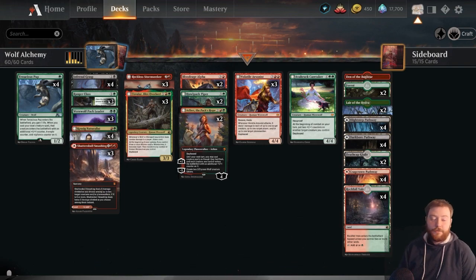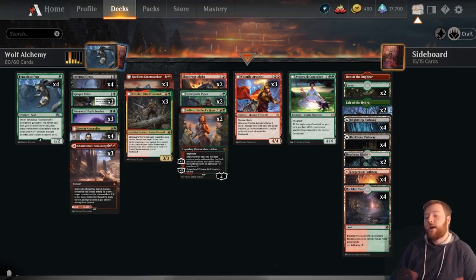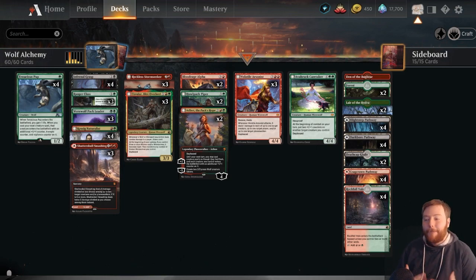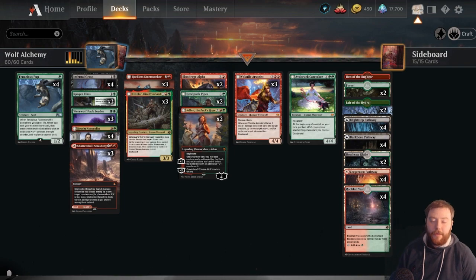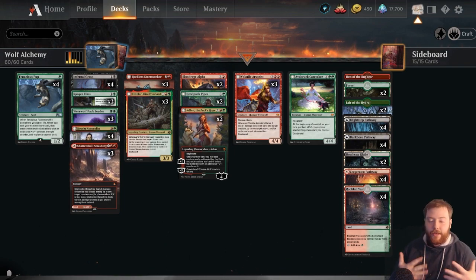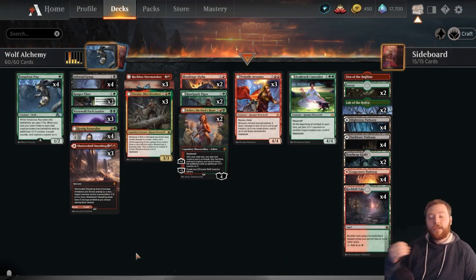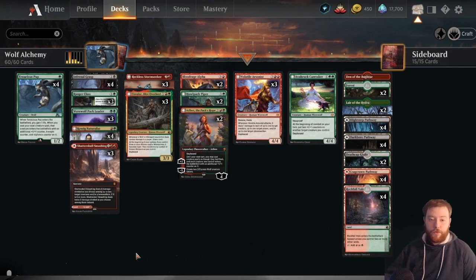This deck got some of the most powerful cards from the Alchemy-only set, and some of them are even just uncommon. We're going to start with the Tenacious Pup, so it's not even that big of an ask on your wildcards. It's great that Wolves are finally going to get the respect they deserve — they didn't get it from Midnight Hunt, but at least they got it from Alchemy. The deck is trying to do a very similar thing to what Green-Red Werewolves was doing: get on the board early and push the advantage.